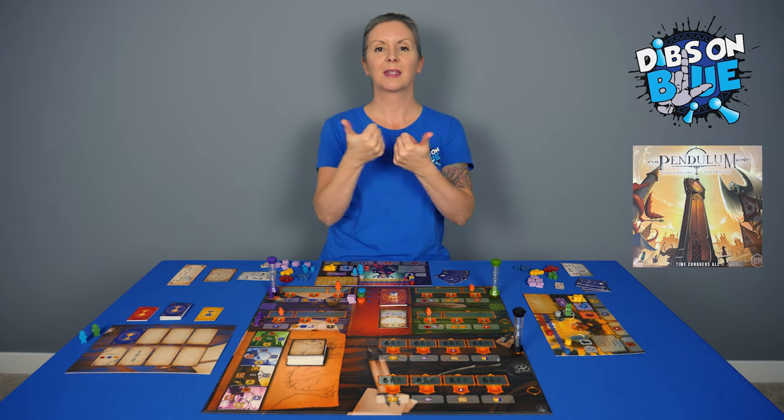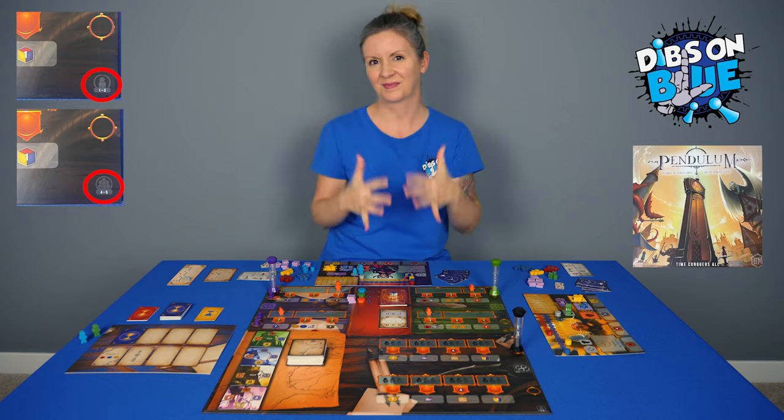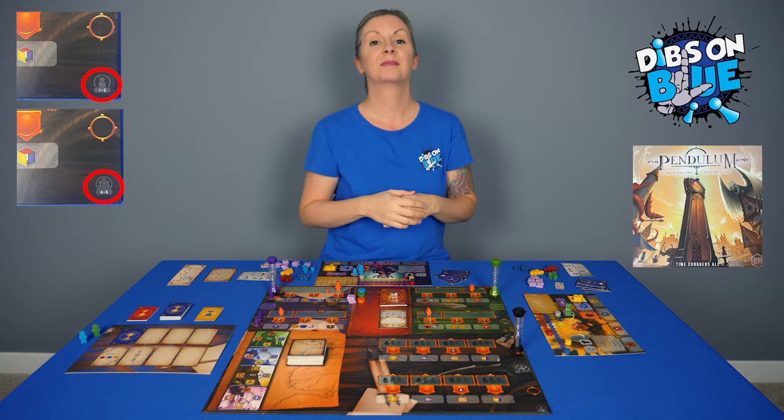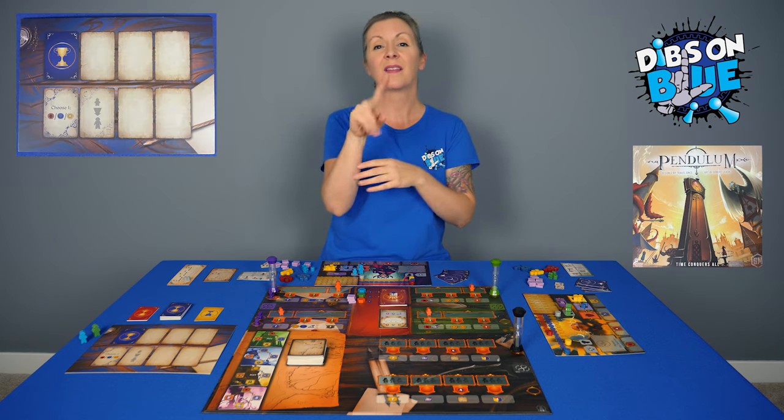To set up, place the game board in the middle of the table. The side you use depends on the number of players. One side is for one to three players and the other side is for four to five. Place the council board, phase lists, and worker action summary cards nearby.